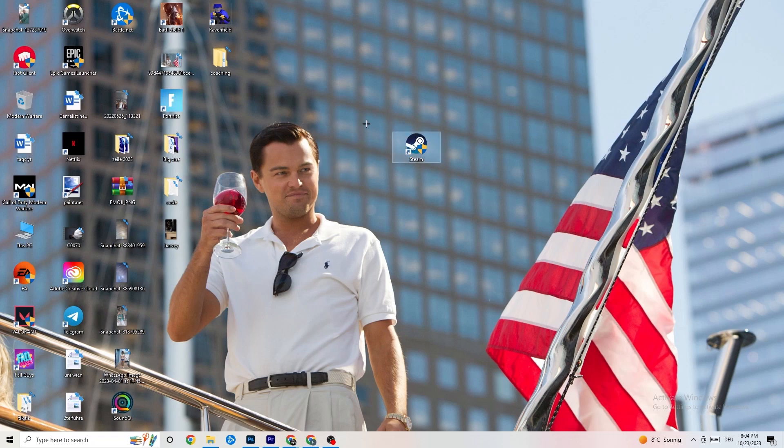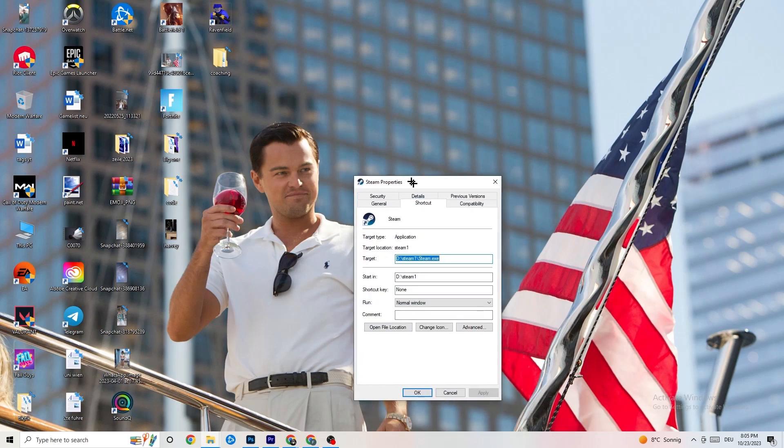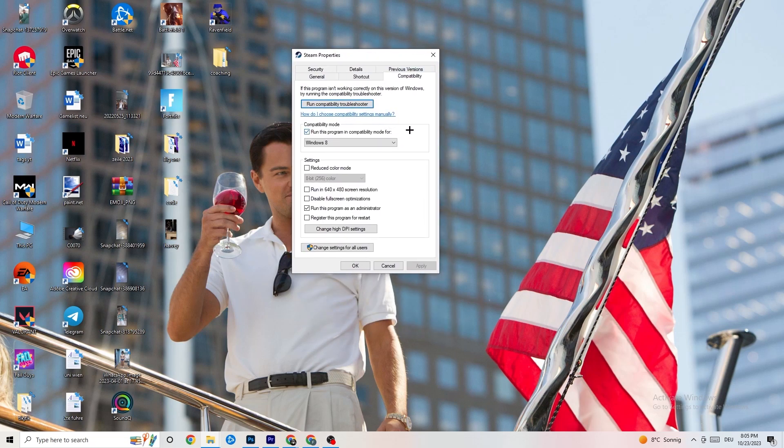If that doesn't work, right-click the launcher shortcut again, go down to 'Properties', and left-click it so the tab pops up. Navigate to the 'Compatibility' tab and click it. Now I want you to simply copy my settings — let's quickly run through it. The first thing is to go to Compatibility Mode and enable 'Run this program in compatibility mode for' and select the latest Windows version you have.